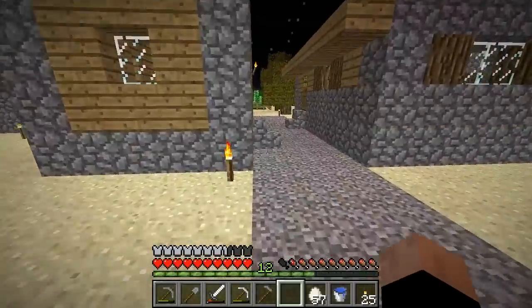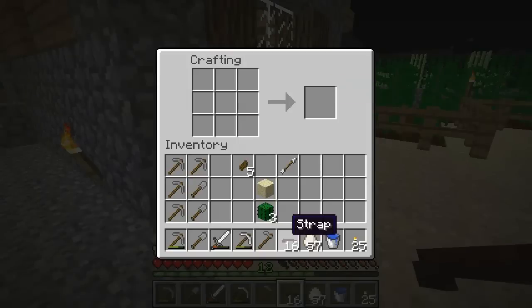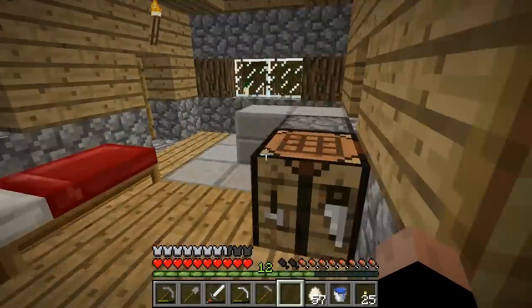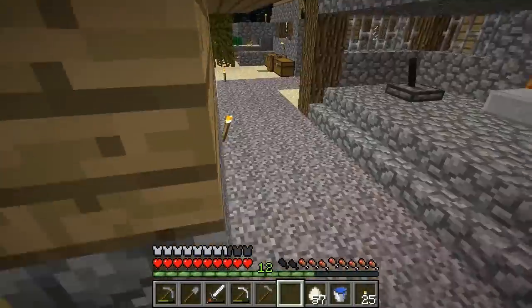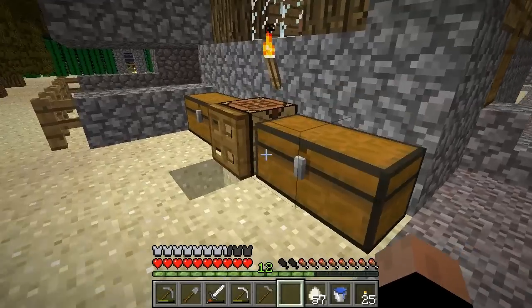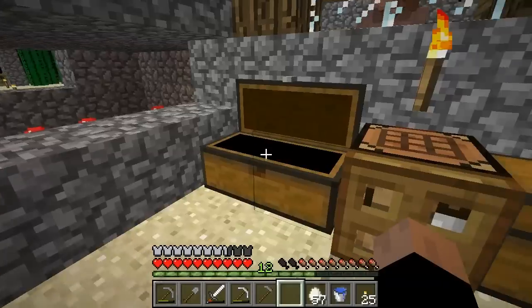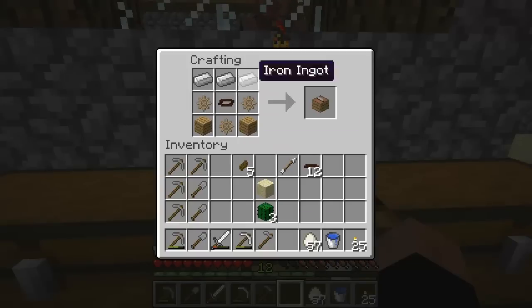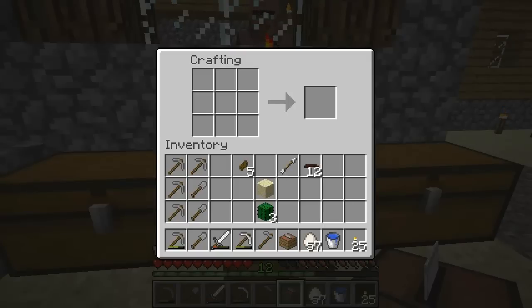We have two tanned leather, so what we can do is create a belt — we make straps, 16 straps, then put the straps together to create a belt. Then I need exactly three iron. With three gears, a belt, and two wooden planks, we put the gears like this, a belt in the middle, and an iron ingot across — and we get ourselves a saw.